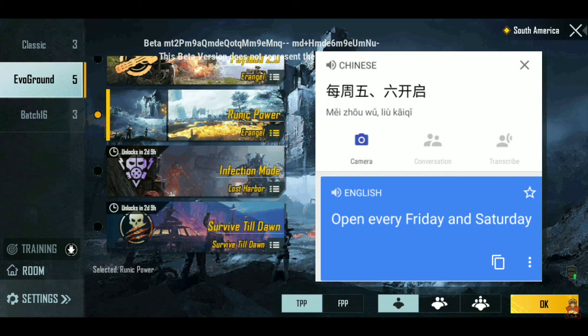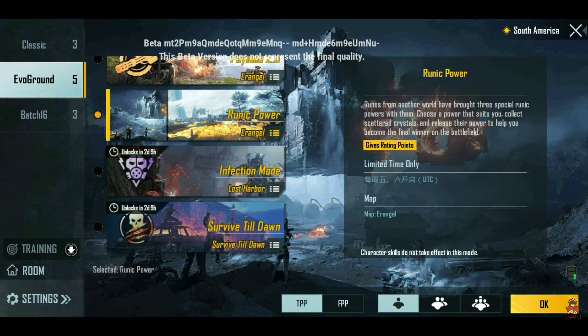Ruined Power mode is used to play and I think my favorite is the Unique Power mode because we can play in that world. Below this, you can see that Infection mode is locked — so when will it unlock? Below that, you can see Survival Countdown mode, which many people like. This mode is coming back. In this 1.6 update, you will get to see: Ruined Power, Infection mode, Survival Countdown, Titan Last Stand, and a new mode.